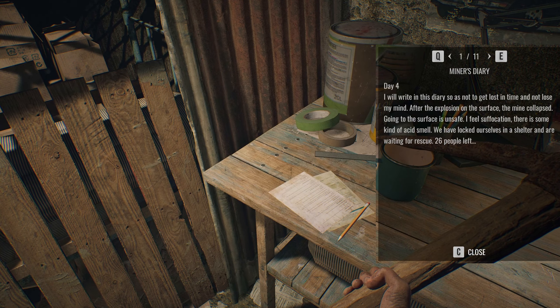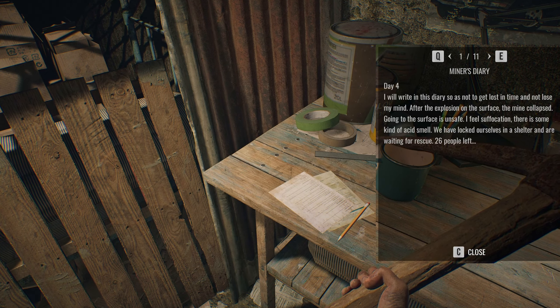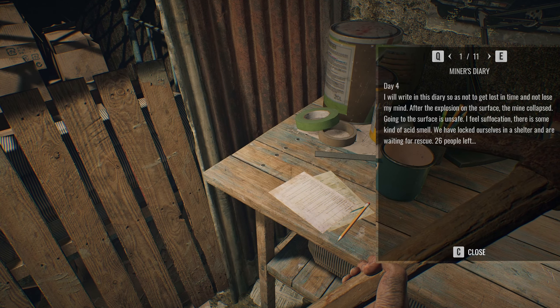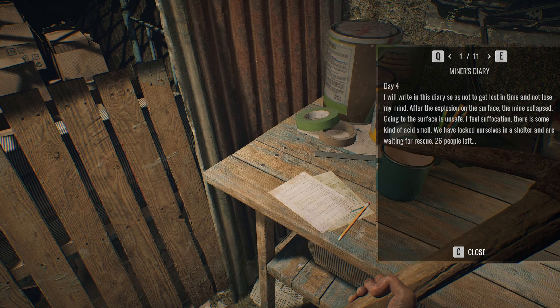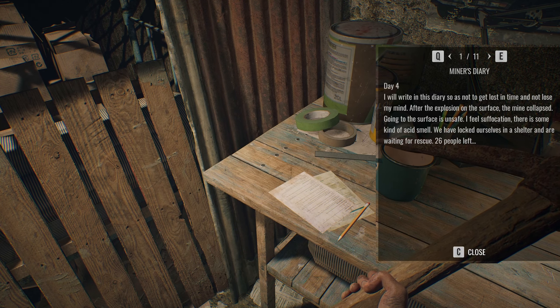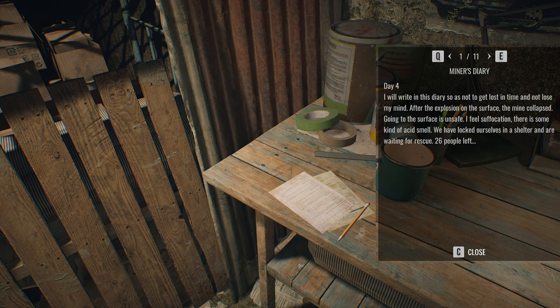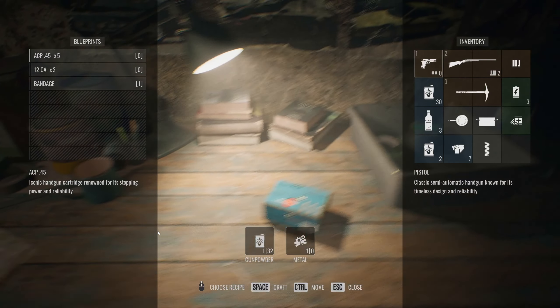Minus diary, day four. I will write this diary so as not to get lost in time and not lose my mind. After the explosion on the surface, the mine collapsed. Going to the surface is unsafe. I feel suffocation. There is some kind of acid smell. We have locked ourselves inside the shelter and are waiting for rescue. 26 people left.